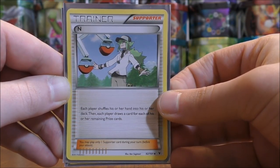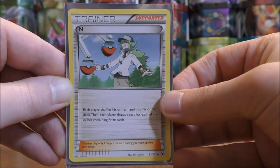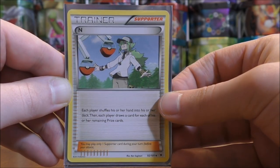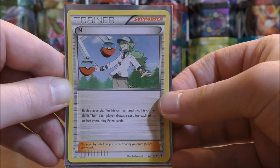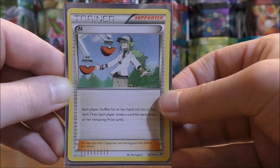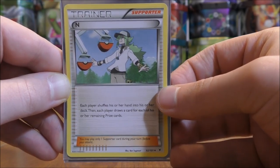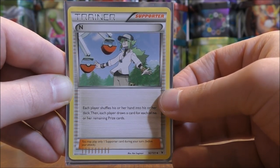I used four Supporter N. Both N and Professor Sycamore should always have four copies in your deck. N says: each player shuffles their hand into their deck, then draws a card for each of their remaining prize cards. Early in the game it's better because you'll get more cards. Later, if you're losing, it gives your opponent fewer cards. And if your opponent uses something like Magical Ribbon or Beacon, you can use N the next turn and have them shuffle those cards back into their deck.